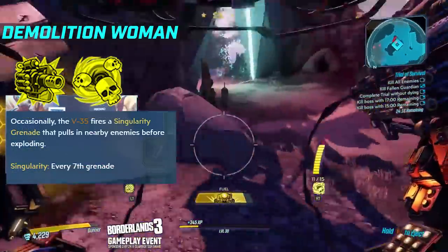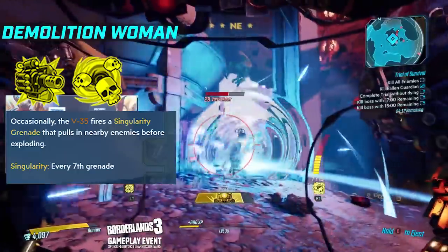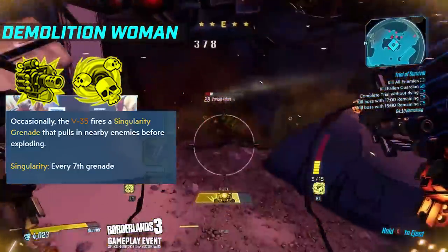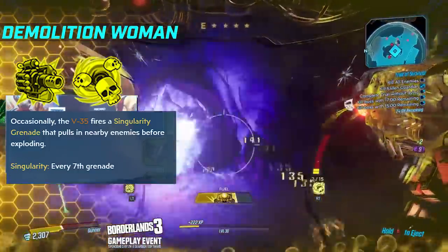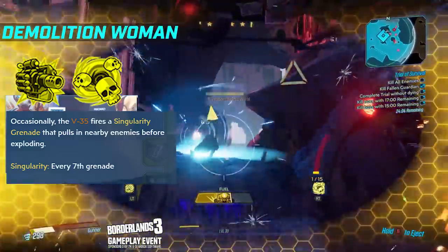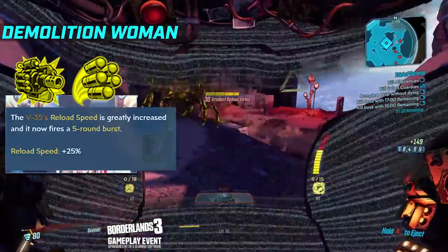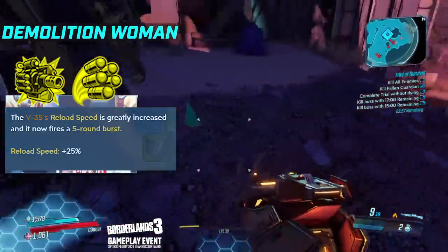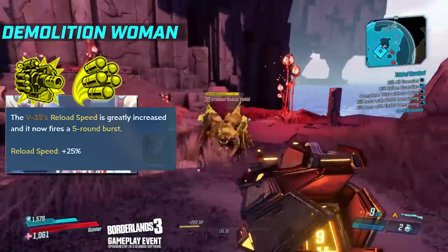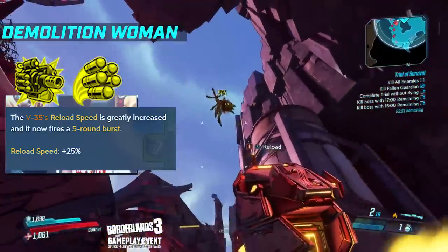My favourite from playing was Musical Chairs: occasionally the V35 fires a singularity grenade that pulls in nearby enemies before exploding. If you're doing an explosive build trying to do as much splash damage as possible, what better way to pull people in than with your grenades? And finally, Lock and Speed Load: the V35's reload speed is increased by 25%, and it now fires as a 5-round burst, so more damage per volley and it reloads a lot faster.